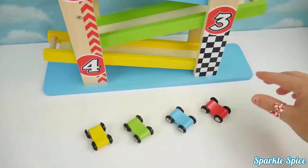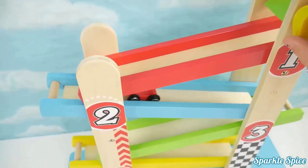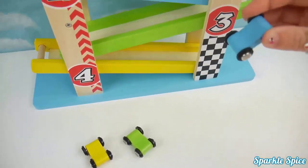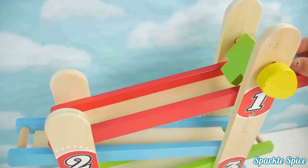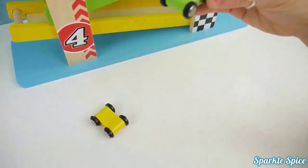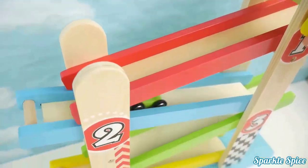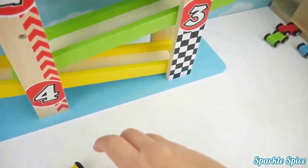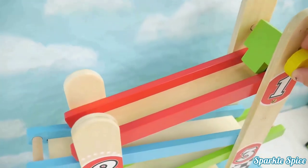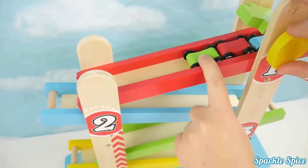It comes with four cars — one, two, three, four — and their colors are yellow, green, blue, and red. Let's start with the red car — we'll set them up here and then lift our lever. So fun! Now it's time to try the blue car, then the green car, and finally the yellow car. Let's let them all go!